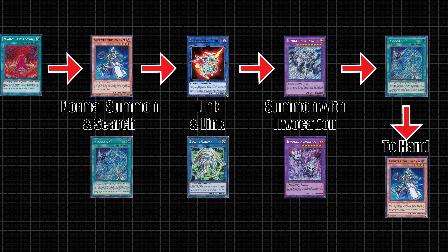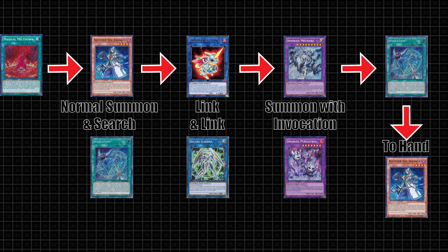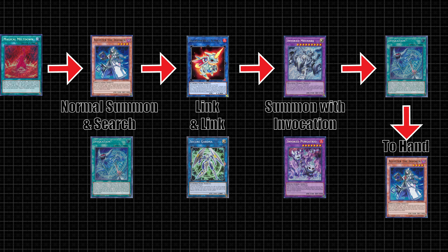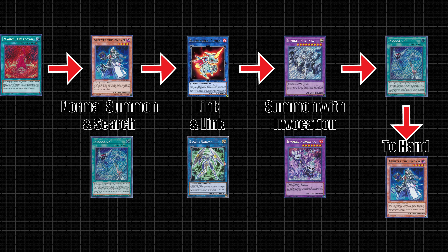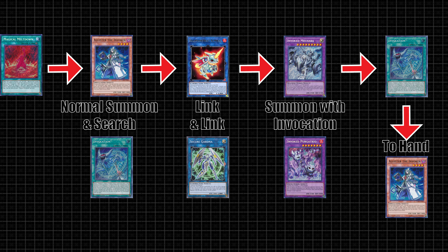This is the core combo for the Invoked engine — it's very basic, but included here for newer players. A single copy of the field spell searches Alistar, and Alistar searches Invocation. You can then link off Alistar into the correct materials for whatever fusion summon you want to do. The Invocation puts itself back in the deck to add Alistar back to your hand, so you can do it again next turn. This turns your normal summon into OTK fodder with Purgatrio, or an Omni-Negate with Mechaba.